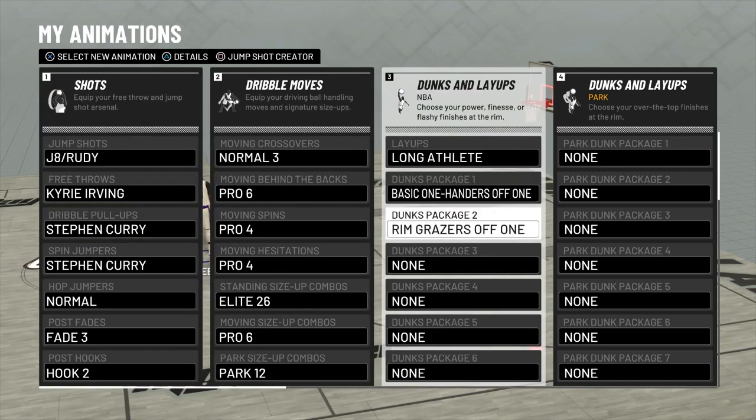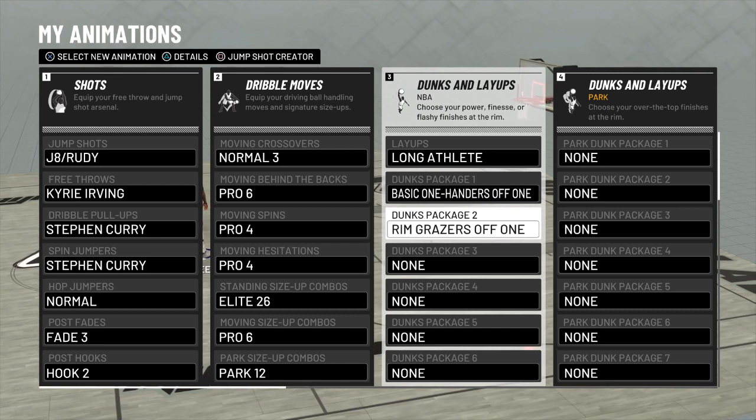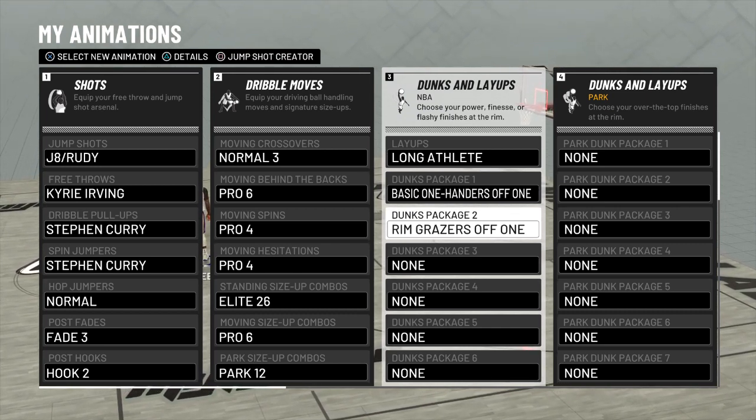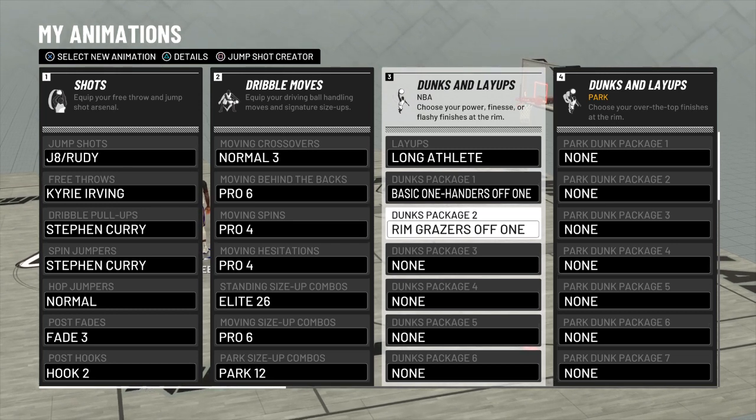For layups and dunks it's pretty much the same. I like to keep it simple because I'm not a slashing archetype, so I can't get too flashy with it.